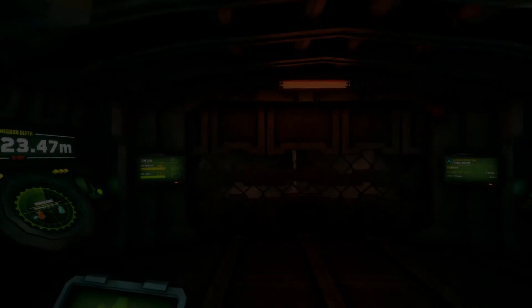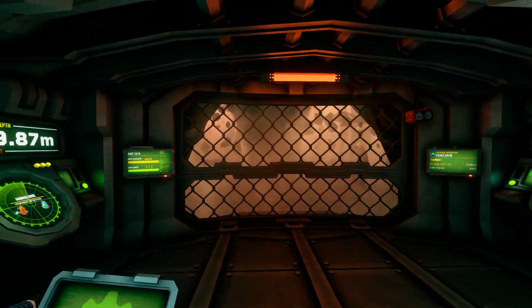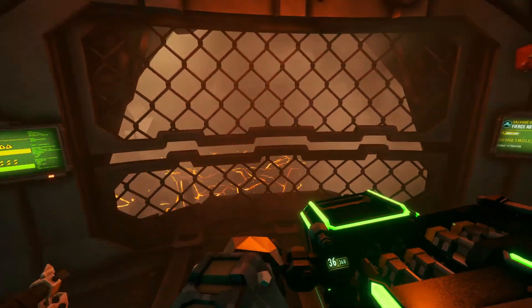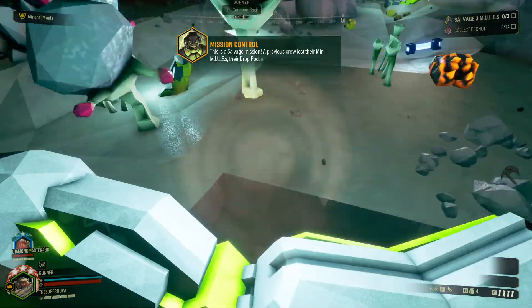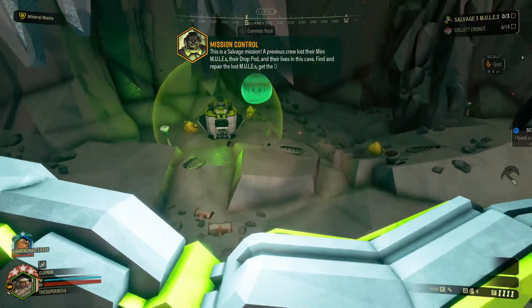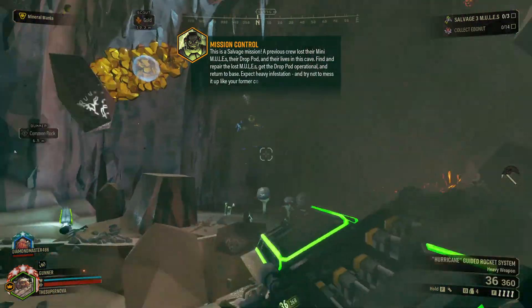Alright, mission 1 of episode 12. What kind of craziness is gonna face us today? We're gonna find out. A previous crew lost their mini-mules, their drop part, and their lives in this cave. Find and repair the lost mules, get the drop part operational, and return to base. Expect heavy infestation, and try not to mess it up like your former colleagues.